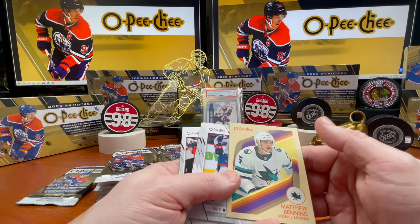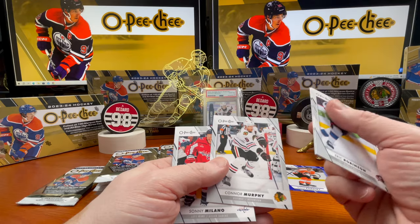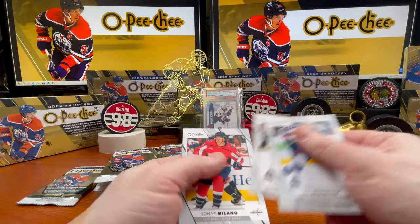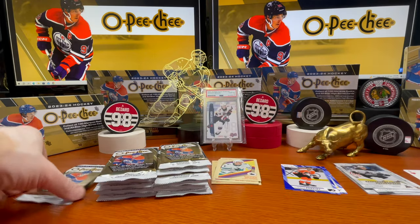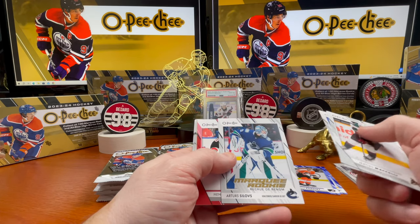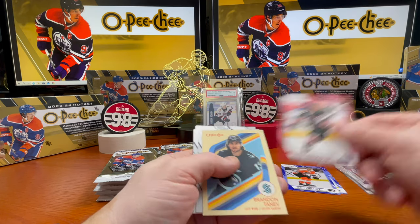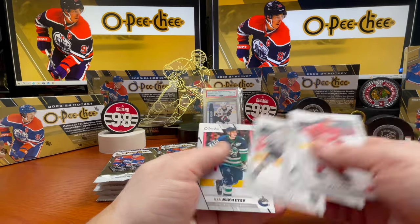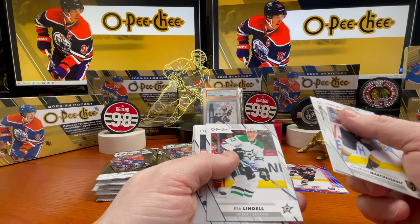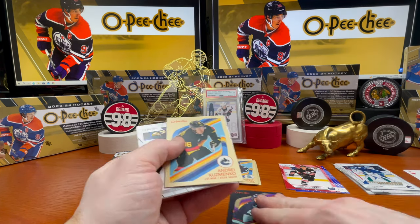Matthew Benning, Eric Robinson, Sebastian Aho, Connor Murphy. Tyson Jost, Mikhail Artemi, Silovs marquee rookie. Henry Joker Harju — this is a red background one — Brendan Tanev.